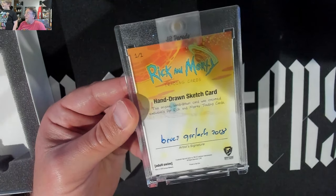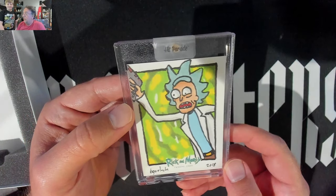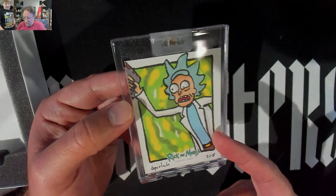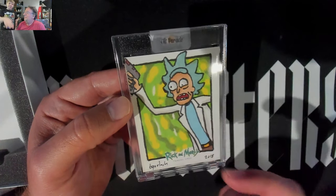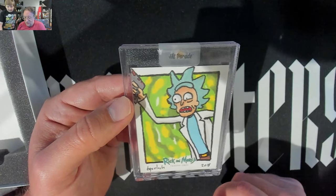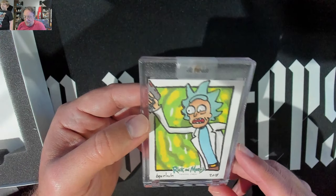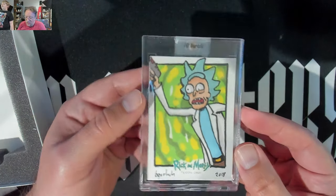I have no idea — Bruce? Bruce blah blah blah, we can't read it. It's Rick — that is Rick for sure. No, that's just Rick. It says right there, yeah, but that's just Rick with a portal gun in his hand and a portal. Are you sure that's a portal gun? Because it looks like he's coming through a portal, running through. Yeah, but I guess he would still be holding it — portal gun 2.0! Portal gun 2.0.